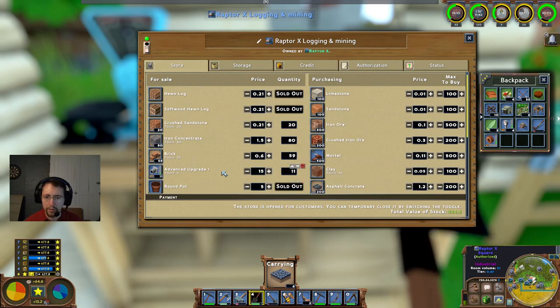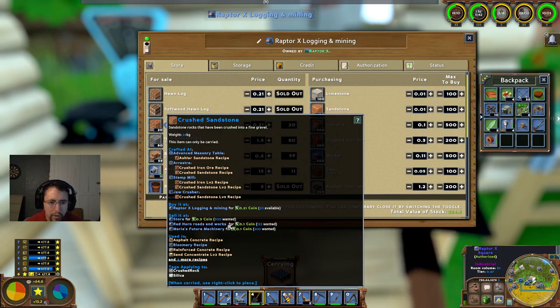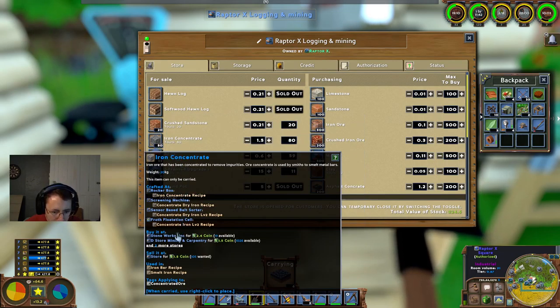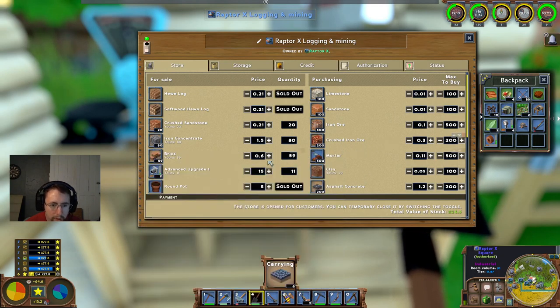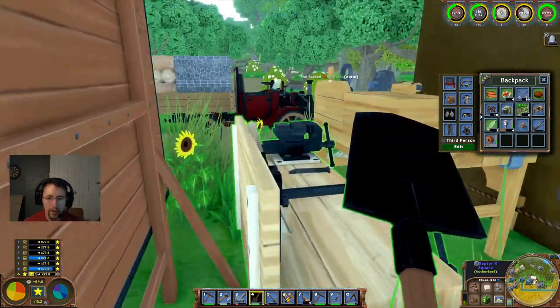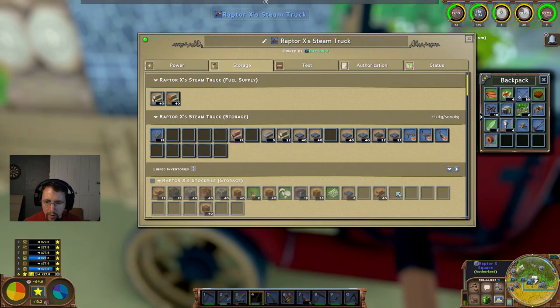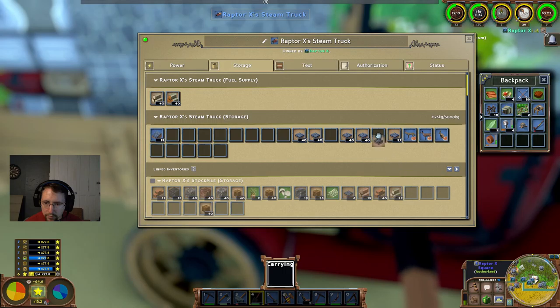There are a couple of places where Crush Sandstone can be sold. In Sanium, Iron Concentrate sells at a store for 1.5. I'm going to take that up there — that'll be 80 worth of concentrate — and shuffle that in. We'll leave those right there.